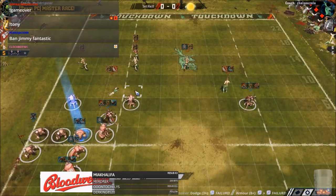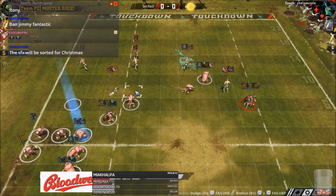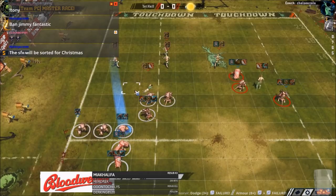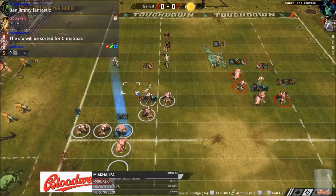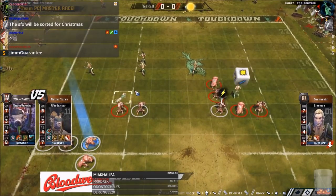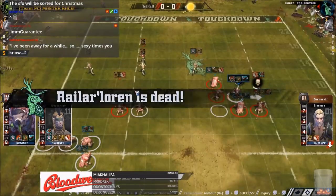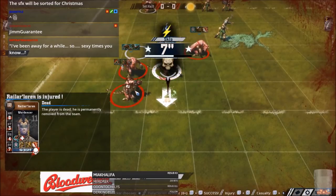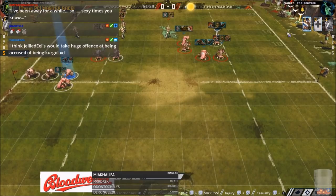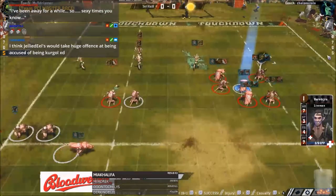Muld's just going for the tackle hit on the war dancer - no foul. He's going to three-dice him, and then foul the guard guy. Three dice doesn't get him, but he's got that extra re-roll. He wouldn't have re-rolled this if he didn't have three re-rolls - but he can still be left with one re-roll. Huge casualty. He's got to apo that - instant apo. He'd already used an apo on one of these other things and failed. That's Muld being a dirty dingo, just wrecking him.